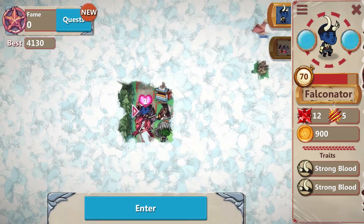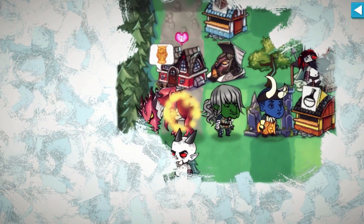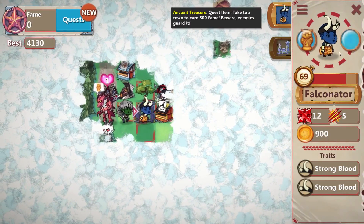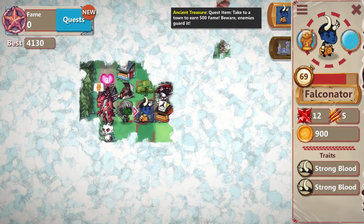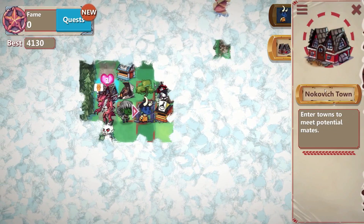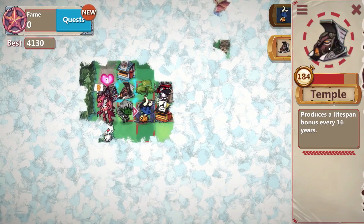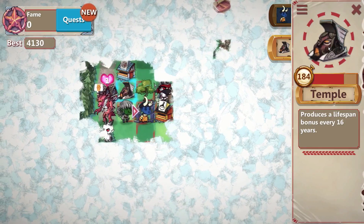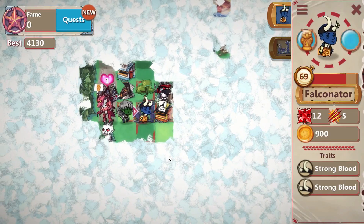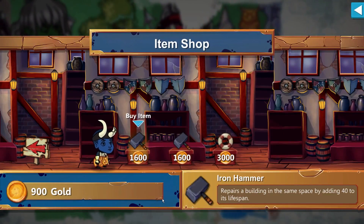Now we have the Falconator. Let's move out and pick up those extra two points. Another thing we haven't talked about is the item shops — there are item slots for your characters. You can add weapons, mining tools, or hammers. Hammers are used to fix your locations — these buildings age over time. After 184 years, a temple will break down and no longer give bonuses. So you want to go over there with a hammer and fix it before it breaks completely.